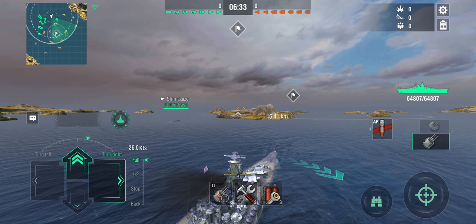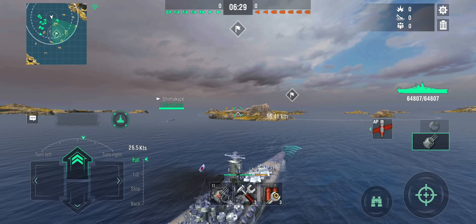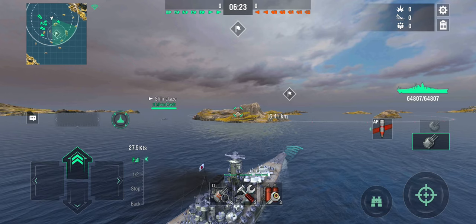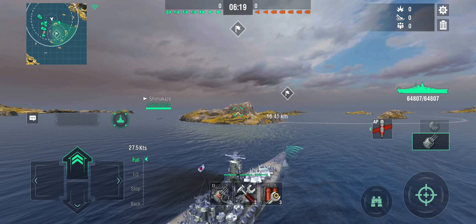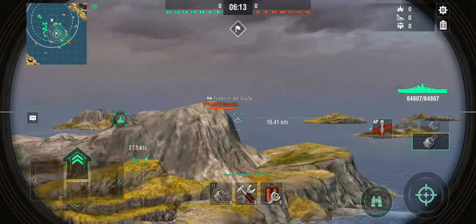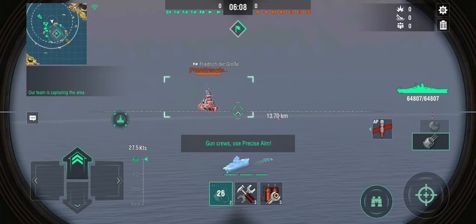Look at the friendly Shimakaze going aggressively into the capture circle on the right flank to scout, because he doesn't have to fear anything — he can outspot anything on the enemy team and he does have a smoke screen if he needs to get out of dodge. We haven't spotted anything yet. Shimakaze is going for the capture circle, which is the right thing to do while scouting the right flank.